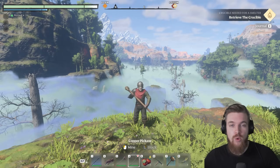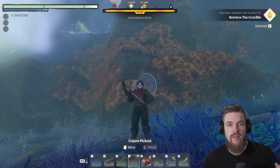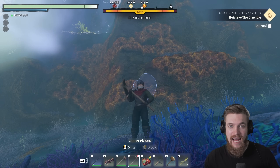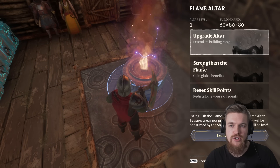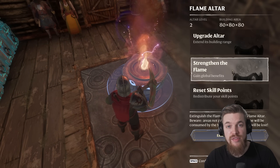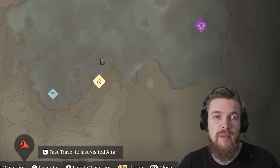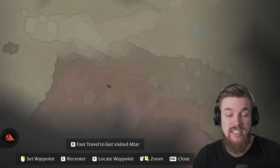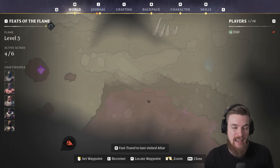All of the amber in the game is gated behind a level 3 shroud — there's no other area you can mine amber. You need to upgrade your flame altar and strengthen the flame up to flame level 3. Otherwise, instead of being blue like this, it's going to be red, which means it's deadly shroud and it'll pretty much instantly kill you. So this is a hard requirement for mining amber.